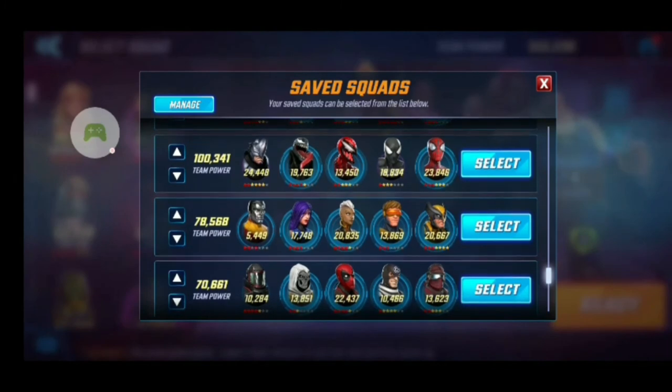Then we have my Spider-Verse 2.0 version. Sometimes I'll throw Rhino in there just to get some tankage going. I should switch the spot and get Venom away and maybe put Spider-Man there because he has the extra dodge chance. But it's definitely a useful team for Blitz — I don't use them anywhere else though.